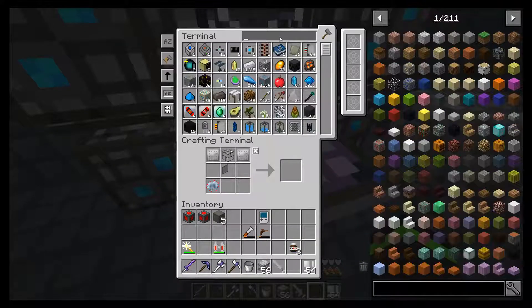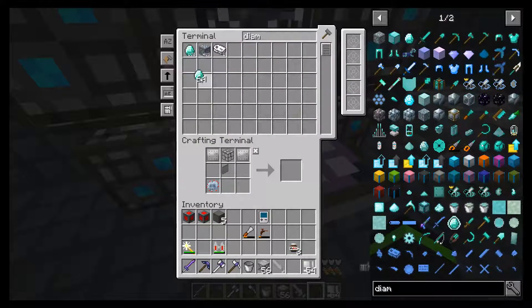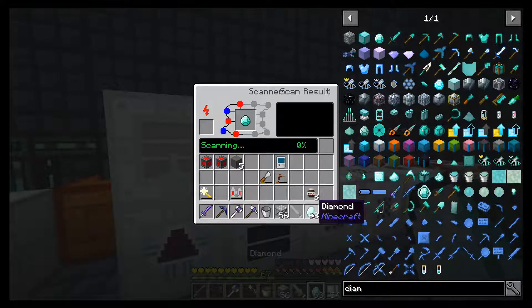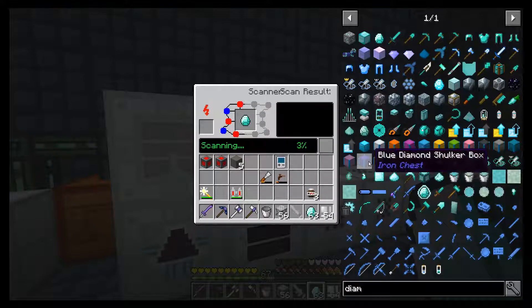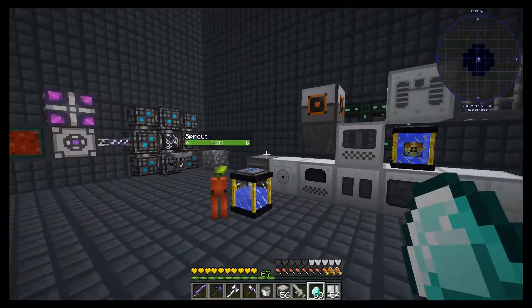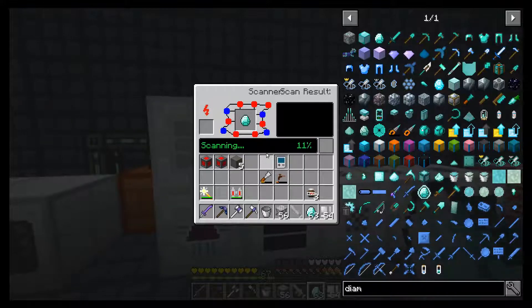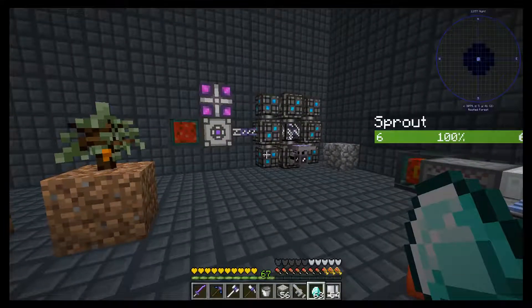So for example, if I want to make diamonds — I don't really want to make diamonds — but if I wanted to make diamonds, I would basically put a diamond in the scanner and it'll scan it. And by the way, this takes a while. It destroys the item, in case you thought that there was a good side to this. And then once it's done, I have no idea if this needs like a crystal or anything.